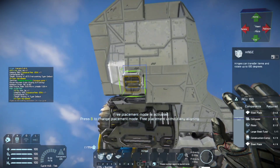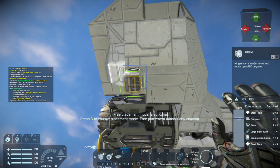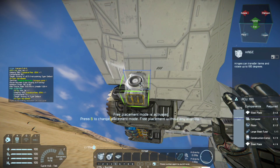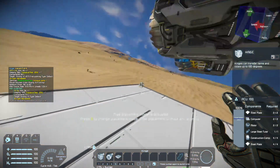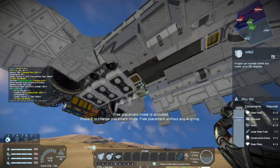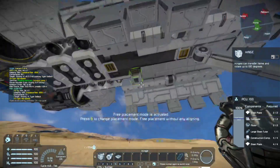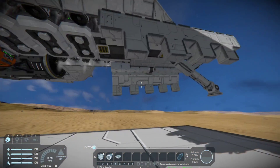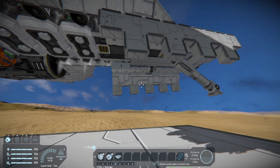This way when you go to extend or retract, the landing gear all of the hinges are going in the same direction — technically they're all going towards negative, and when they extend they all go towards positive. It's not necessary because we're just using the reverse function of the hinges in our timer blocks, but it makes doing limits and all the other stuff so much easier. Then you can just copy limits from the second to the third.